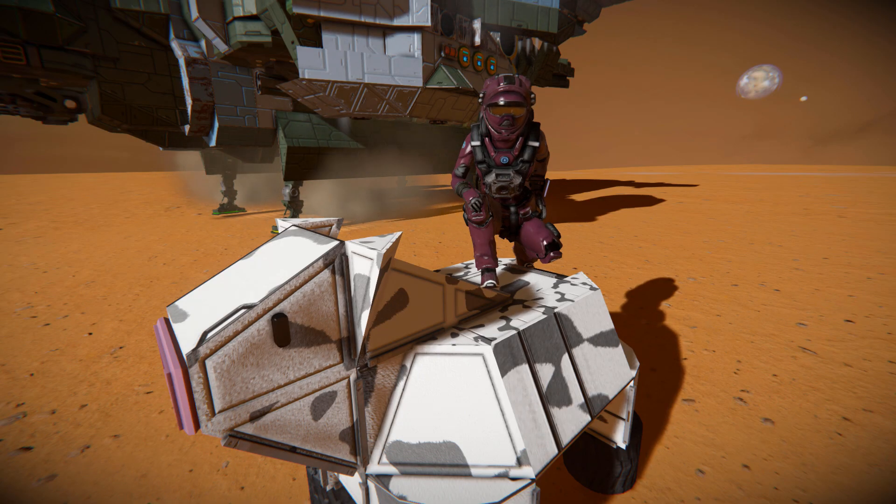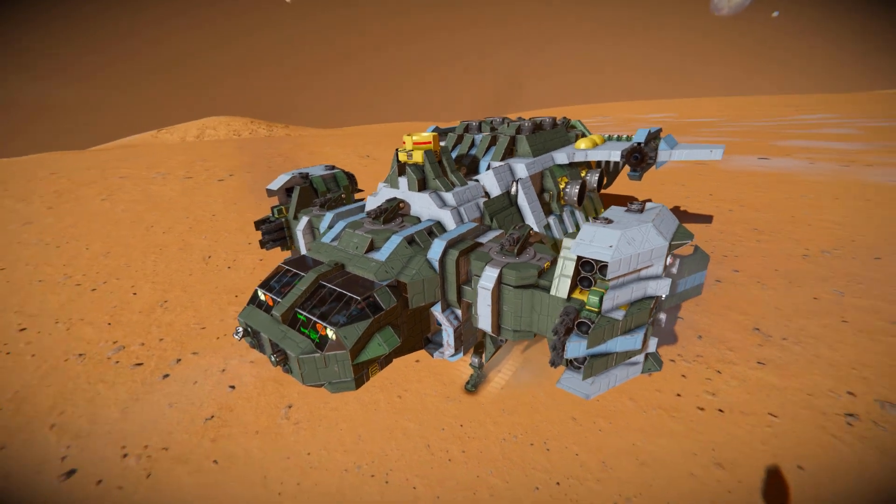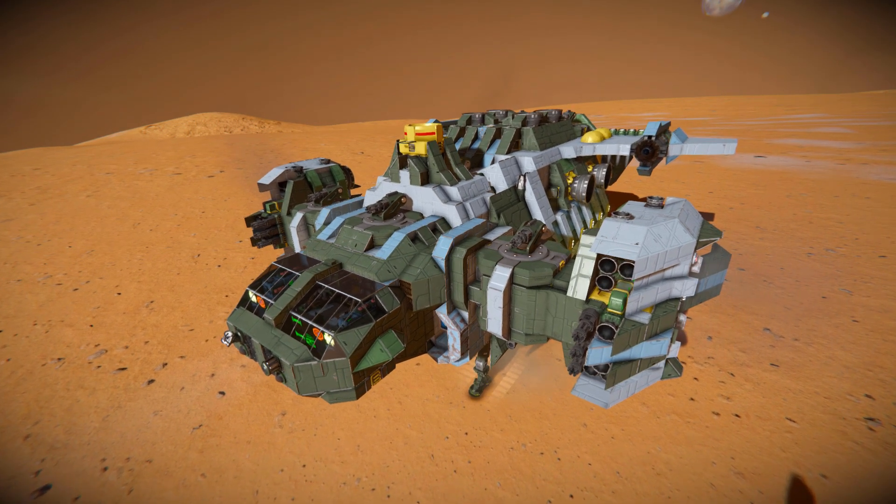Hello and welcome back to another Space Engineers Showcase video. In today's video we're looking at another fairly large ship. I couldn't find the original link for the showcase request, but we're going to look at it anyway. So this is the ATT-422-A1 Sparrow, which is this lovely thing right here.